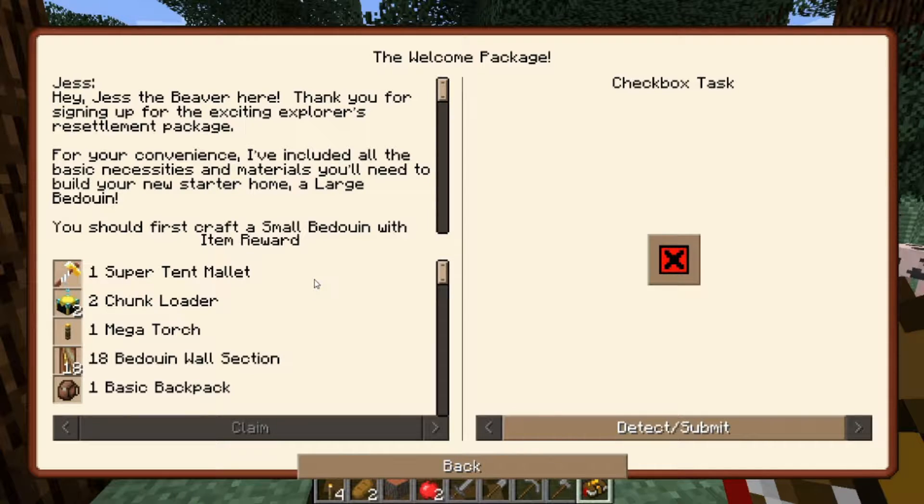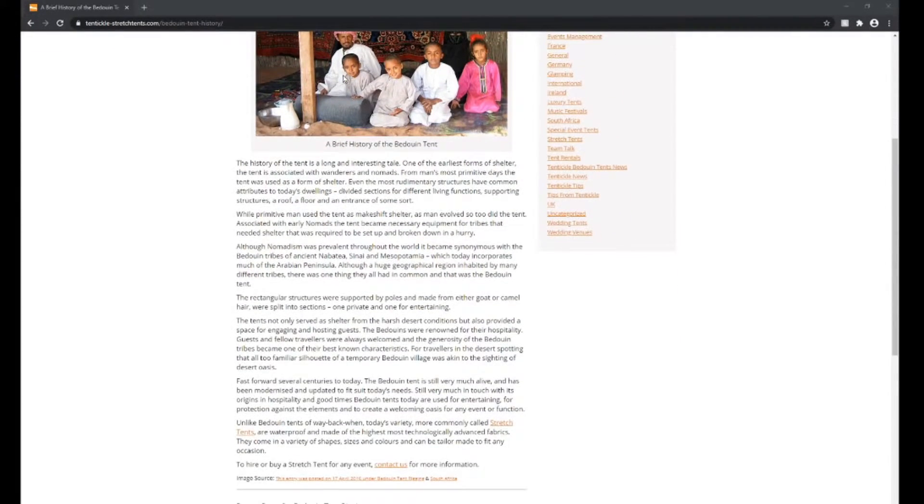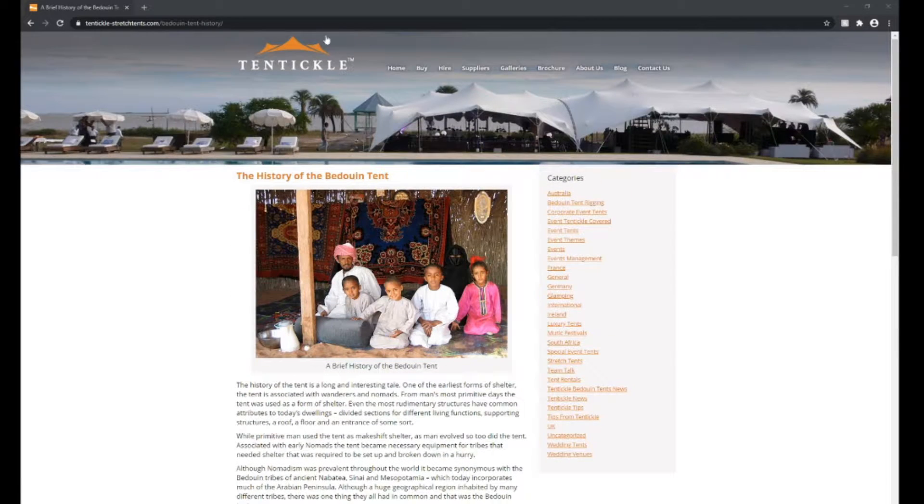I don't know if I should be ashamed. We interrupt this recording for a brief history of the Bedouin tent, brought to you by Tentacle. Because why not? Looking through this, long story short, a Bedouin was used for more primitive men, primarily nomads in the deserts. And it's made of sheep and goatskin. So that's interesting. Thank you very much, Tentacle.